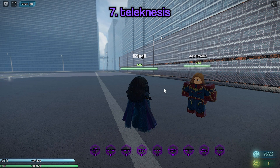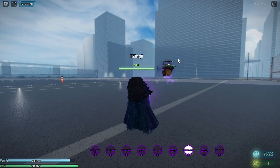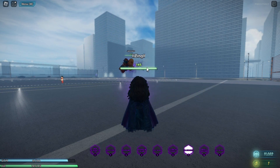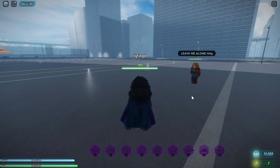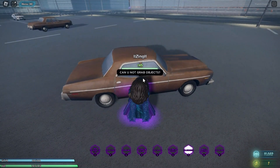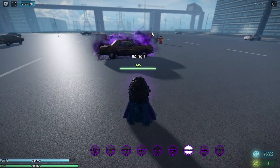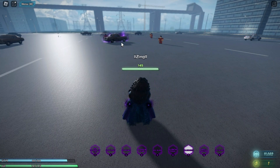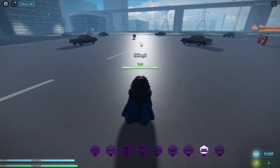The next move is Telekinesis — if you hold T and aim your cursor toward someone, it will hold them in the air and you can move them wherever your mouse goes. Clicking will throw them back dealing some damage. You can also do this with objects — for example, targeting a car will throw it toward anyone. I love this telekinesis move for Agatha.